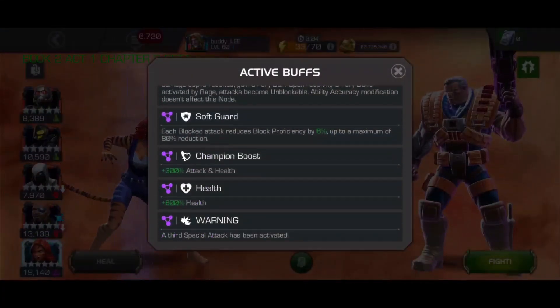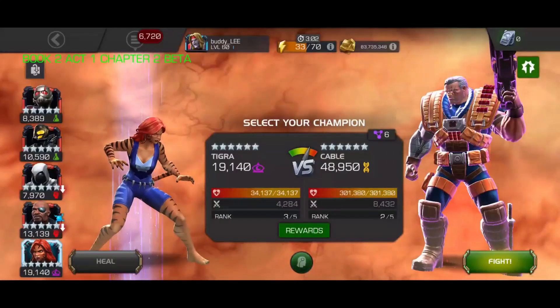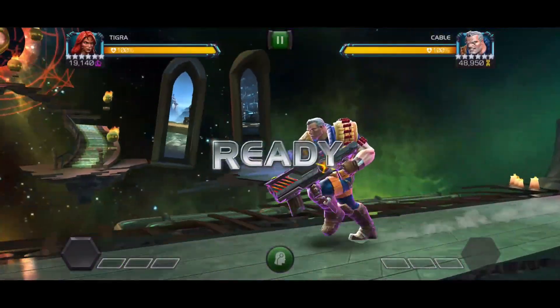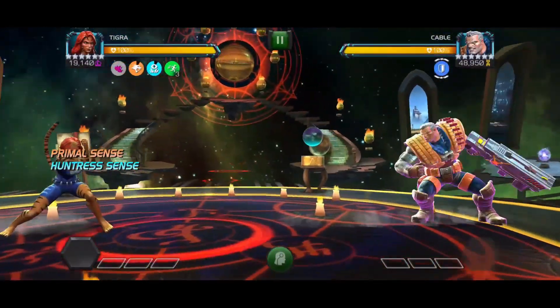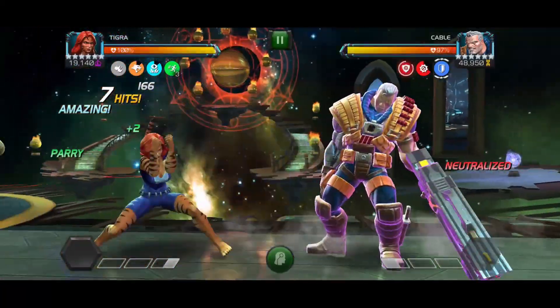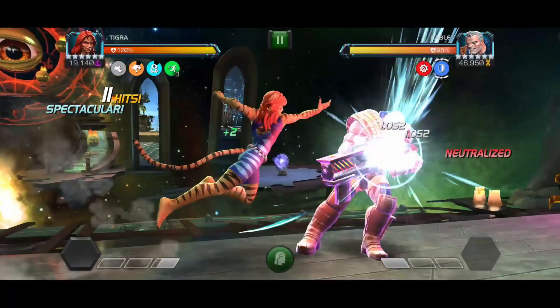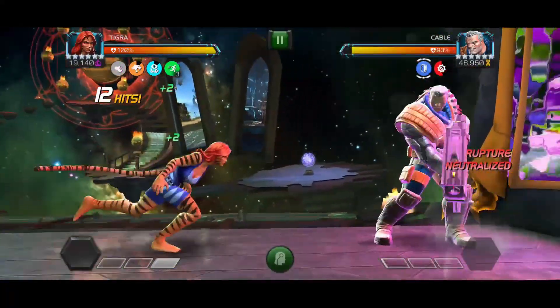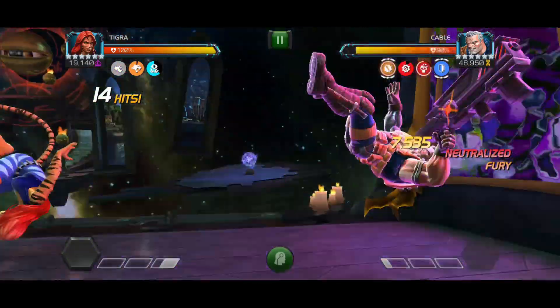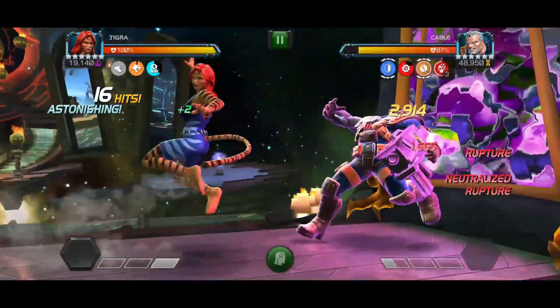The last fight I will show will be from Act 6.4.6 against Rage and Life Cycle. She can get around the Rage damage cap with her direct damage and will be constantly knocking down the defender, taking care of Life Cycle. When making Cable's Special 1 miss, you are too far away to comfortably heavy counter. It has enough hits though to push you over a bar of power, and you can go from heavy charging to throwing your SP1.